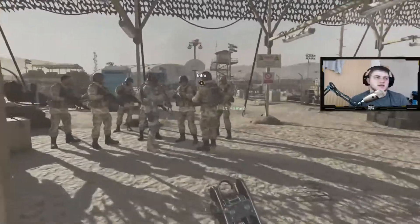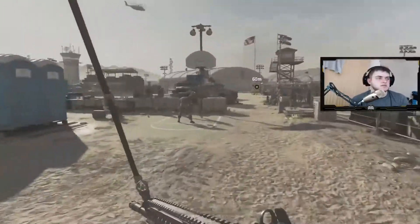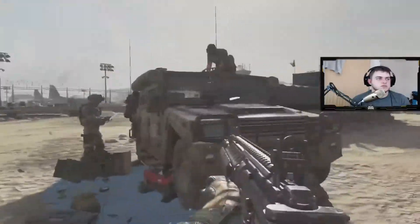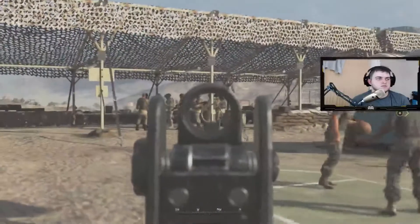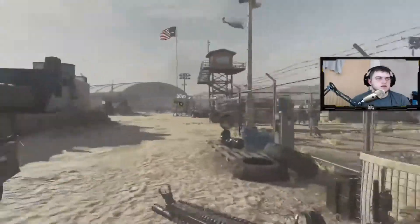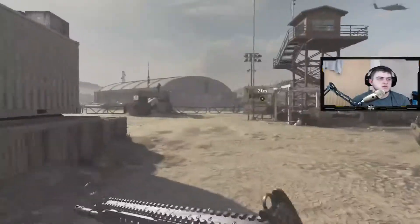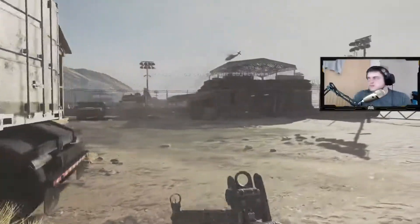Hello guys, welcome back, Evans here again. Today we are going to be looking at and running through the intel. This is your first mission — I've just completed the demonstration over there and now they're telling you to run and see Private Shepherd so you can run the course. But before you go there, you turn left.